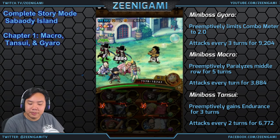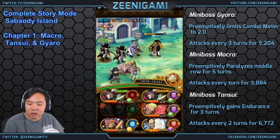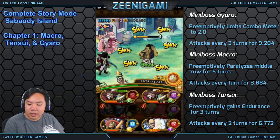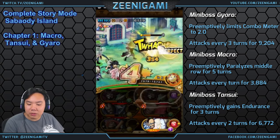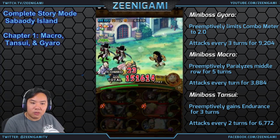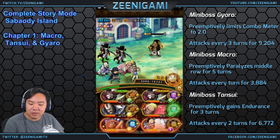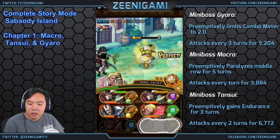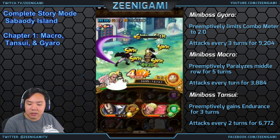There are multiple strategies with paralysis: you can either start your attack with the paralyzed character and hope they actually attack, or you can try to end your attack with them and hope the attack goes through. This stage causes 4,000 damage every single turn, so a lot of people will struggle here, but you can get past it and the rest of the island isn't too bad.